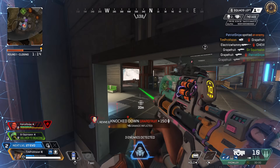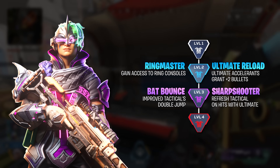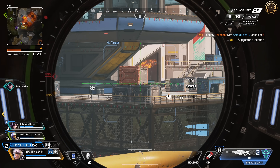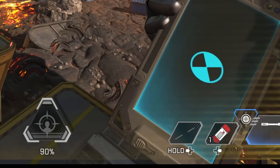All three of these recon legends so far are very simple, but Vantage is going to be where things do start to get spiced up. For her level 2, you do have Ringmaster, just getting ring console access. This is pretty good if you are playing ranked, but the other upgrade will net you two more bullets per ultimate accelerant use. This upgrade I find to be very strong if you do have the patience and attentiveness to actually hold on to accelerants.